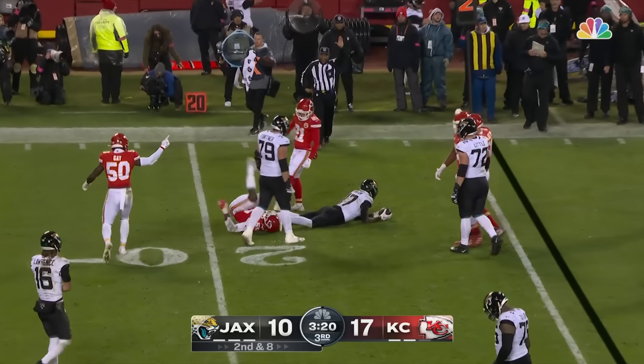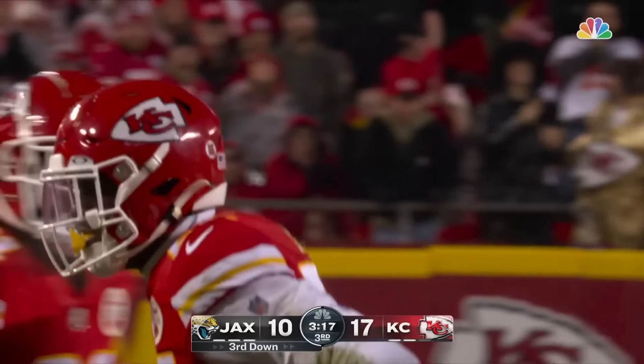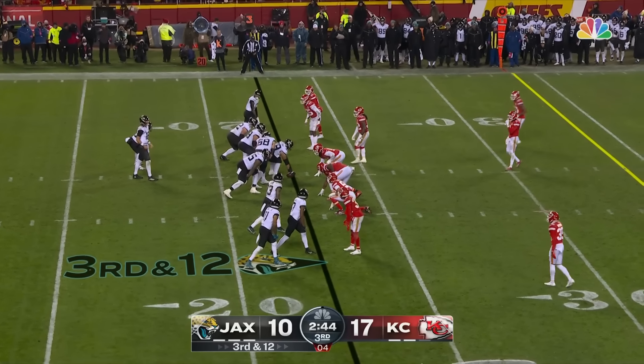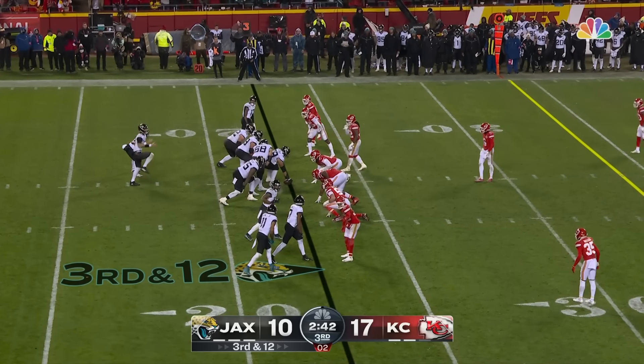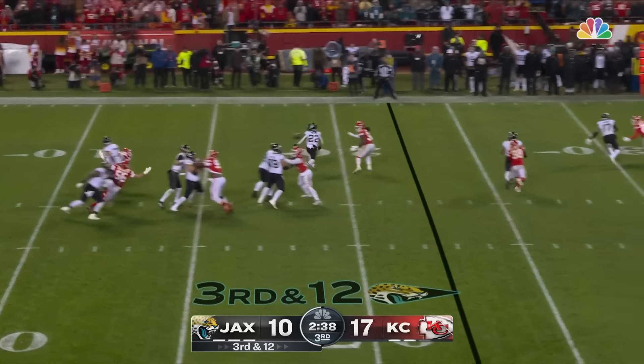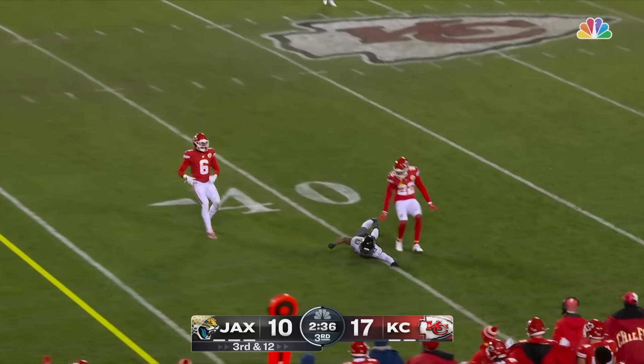Bodies crisscrossing, comes back to Ingram. He couldn't make the play, but Frank Clark did. This Kansas City defense has come alive — can drop into cover. Lawrence in the middle throws — incomplete.